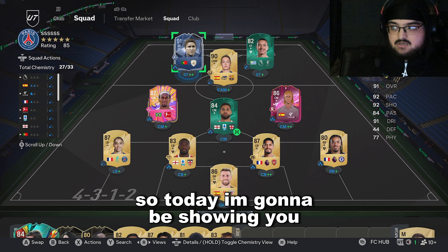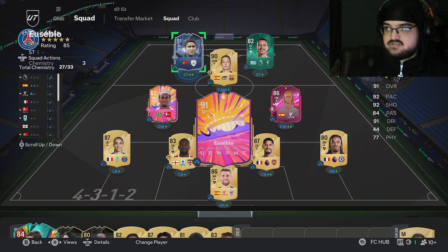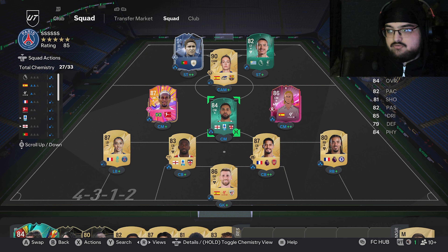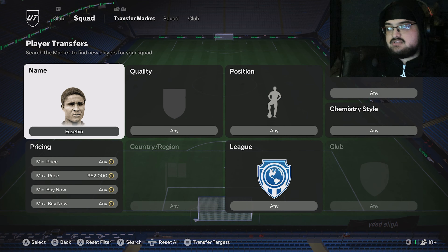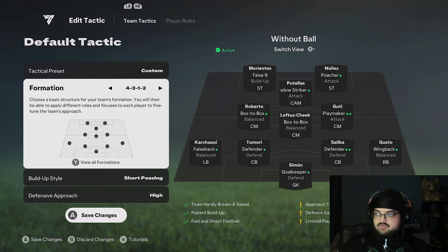Welcome back to another video. Today I'm going to be showing you my custom tactics - I've been getting a lot of comments asking about them. We're using Eusebio here just for reference, but he is listed on the market right now, I'm trying to shift him. This is the team I play with: narrow 4312. Here's the tactics preset - custom all 312, love this formation.